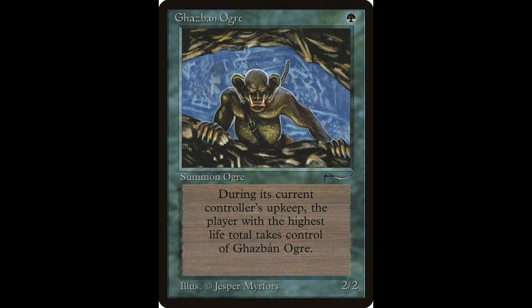Next we have a card that's a little more inexpensive — one of the commons — and that is the Gazban Ogre. It casts for one green and is a 2/2 creature, which is great. However, it does have a drawback: at the beginning of your upkeep, if a player has more life than each other player, the player with the most life gains control of Gazban Ogre. A way around that: play it in a white and green life-gaining deck. This card is only worth $6 and it has been reprinted.